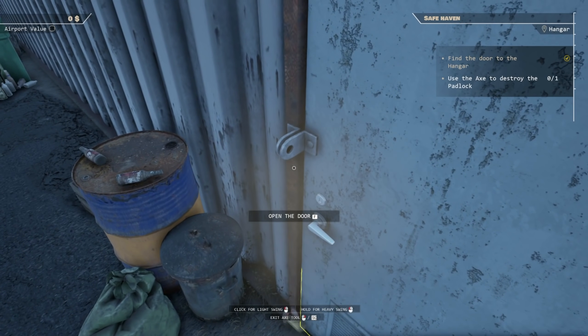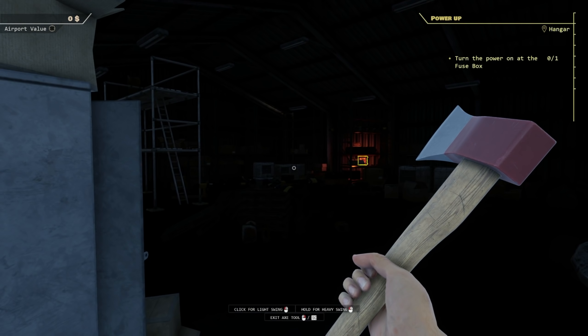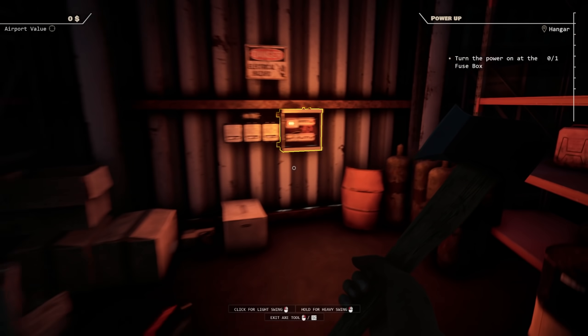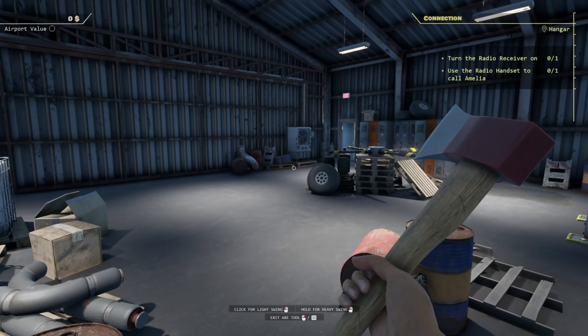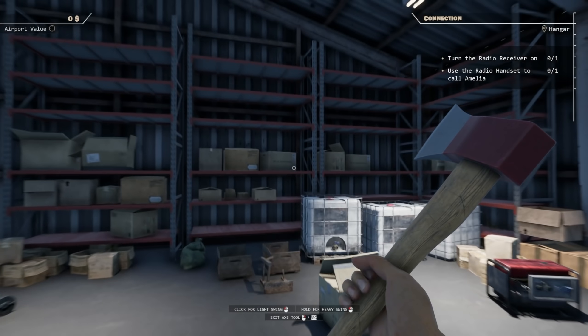Open the door — we're gonna bust that padlock off. Alright, turn the power on at the fuse box, must be this thing right here because fuse boxes glow like this. We've got power! Oh my gosh, this place is a disaster. Light swing, hold for heavy swing.